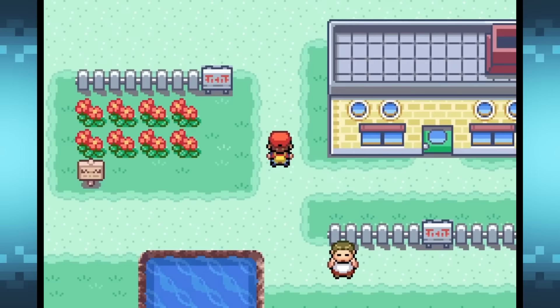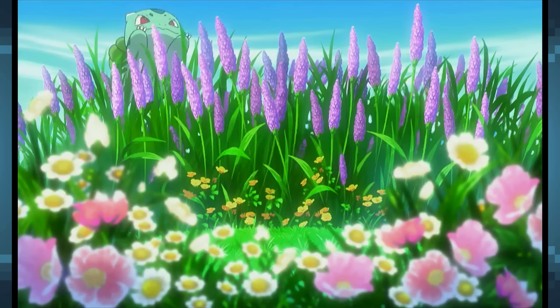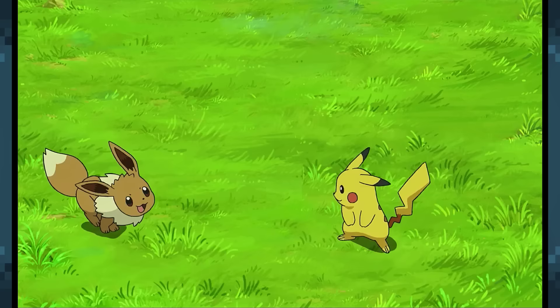Starting with the Kanto region, these starter Pokemon seem to have two overlapping themes. The first theme is that they're all typical household pets, since Bulbasaur is based on a frog, Charmander is based on a lizard, and Squirtle is based on a turtle. And Pikachu and Eevee are based on a mouse and a cat, if you want to count them.